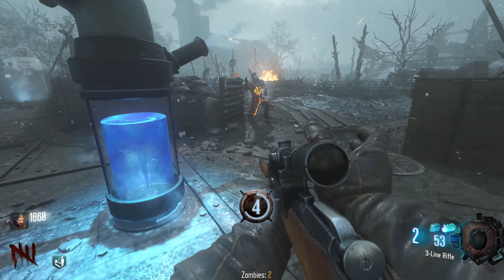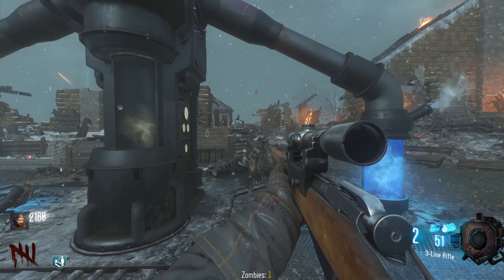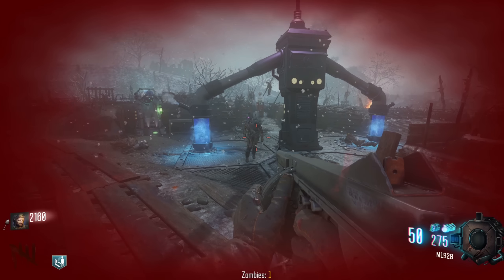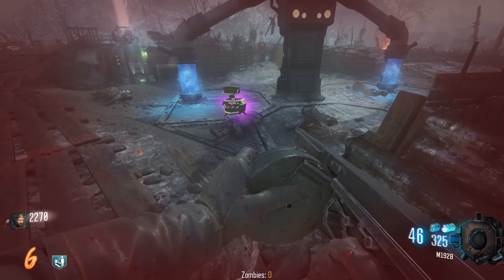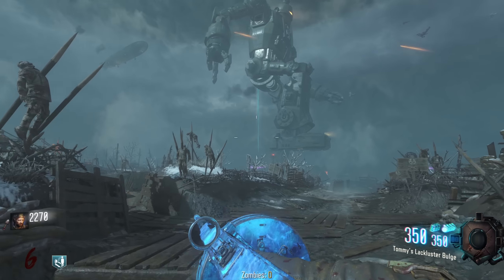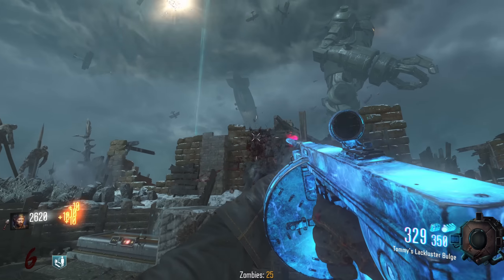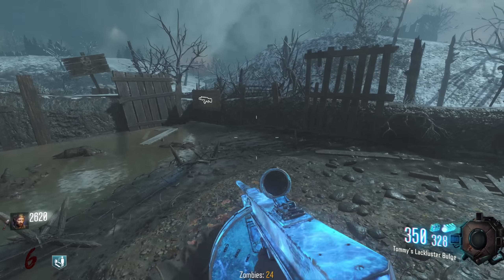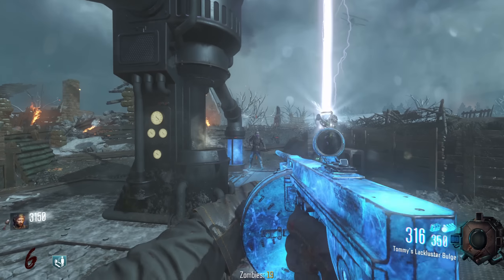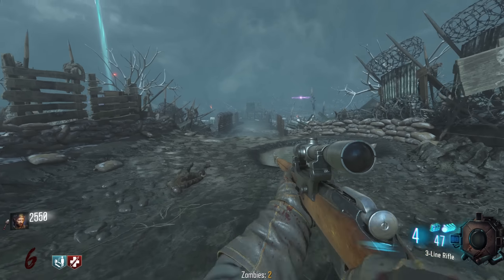We need 300 points to get Juggernog, and it looks like you're the last zombie. Oh my god, we got a free Pack-a-Punch! Tommy's Lackluster Bulge - with the silly weird names. That's also another reason I didn't want the Pack-a-Punch option on. But at least we have it now - that's solid. 350 ammo in the magazine is pretty massive and we have a reliable way of dealing with the Panzer now.